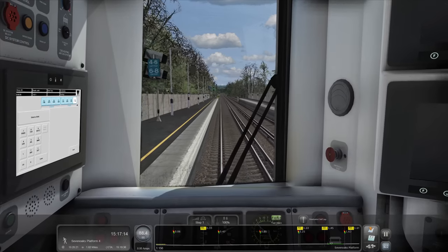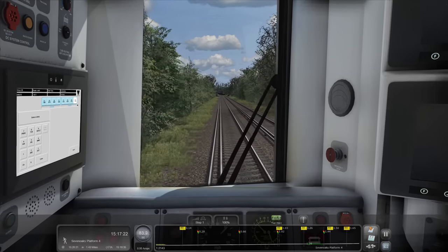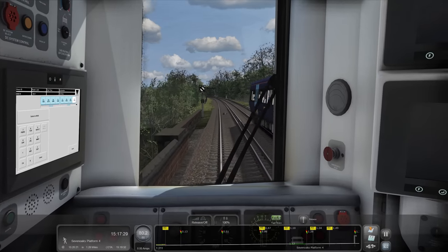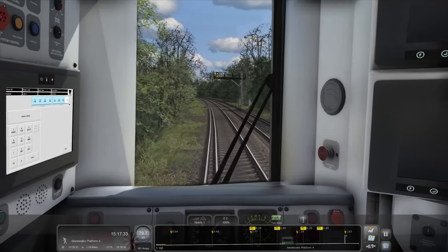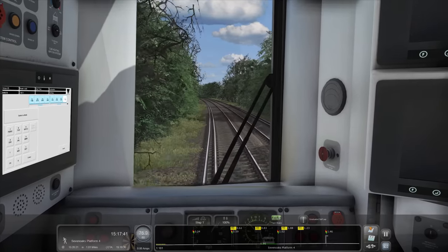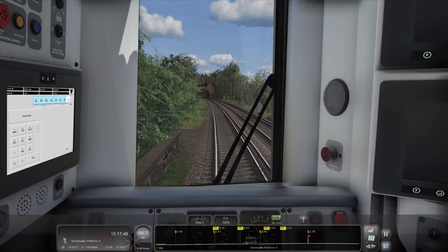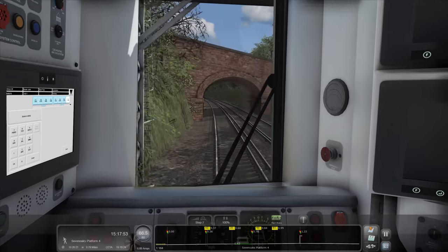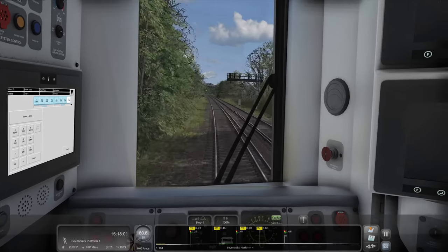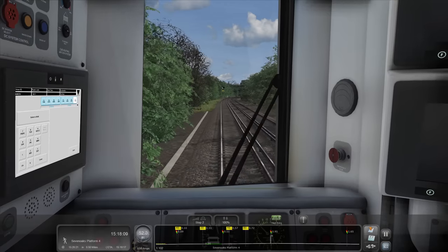We'll have to brake it down to 80 - oh, we're coming into Sevenoaks already! Christ, that time flew, didn't it? Another 375. Do they have 377s still at Southeastern or did they just borrow them? What time are we due at Sevenoaks? It's 15:20. We've not got as much time to play with as we did at Orpington. Single flashing yellow - so that can only mean the next one's a yellow. A yellow and a feather. You're going to need to brake more than that - you've got a 40 coming up faster than you're braking!